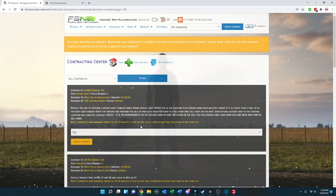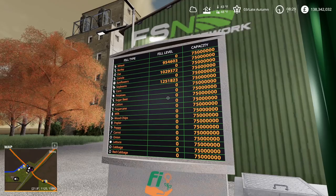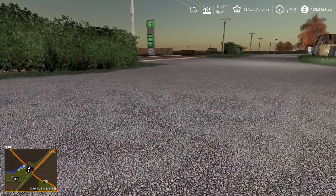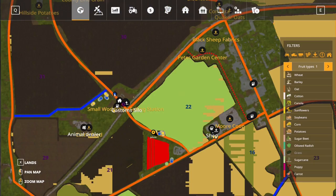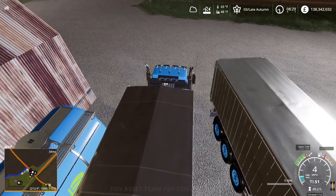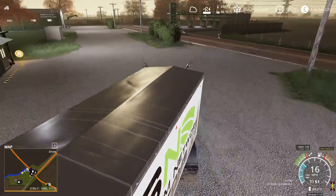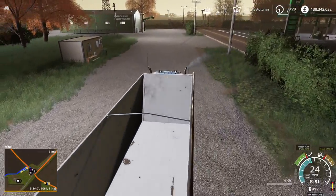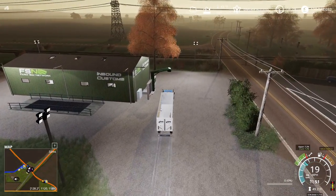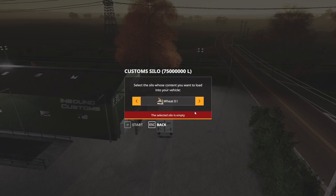I've got to do 500,000 soy and get them moved. There's a sell point relatively close by. Let me pop back over to the server so you can see they've got 1.2 million soy, a million canola, almost a million barley, and some red grapes. There are a lot of contracts out there, so I'm assuming they're all related. I'm going to go ahead and grab some of these and start filling the soy.